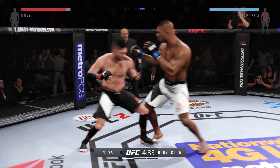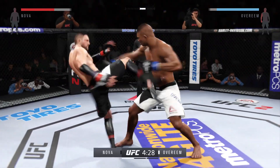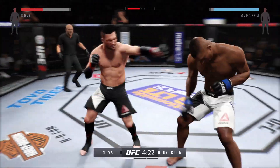Right hand forward now, switching to southpaw. Good hook to the body by Overeem. He caught it with the head kick. Stunning jab. That's a big elbow — huge elbow.